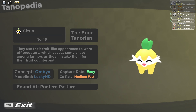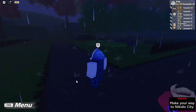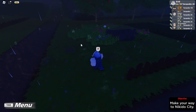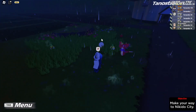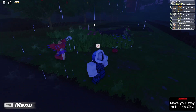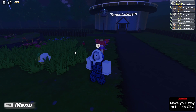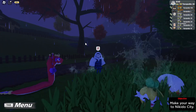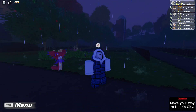The concept was from Ambix and modeled by Lucky HD. Its capture rate is easy and its EXP rate is medium fast. You can only find it in the Pontero Pasture — if you want a male version of Citron, you have a higher chance of finding it in the wild there. You might mostly see female Citrons, but male ones do appear; it just depends on luck.